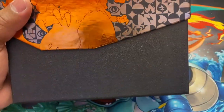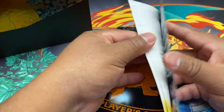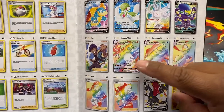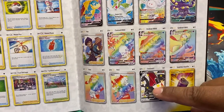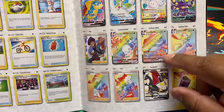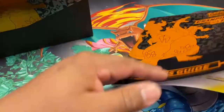You know what we're looking for — I'll show you right now in this book. There he is: rainbow rare Charizard and the shiny Charizard. These things just look so good. I can't wait for that.